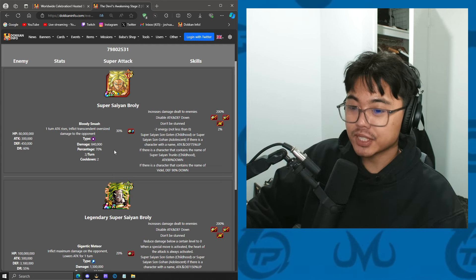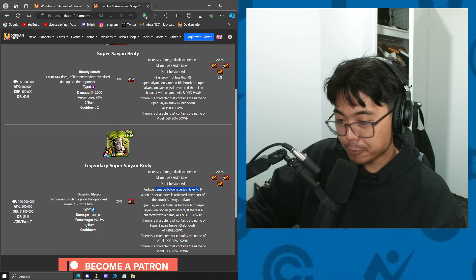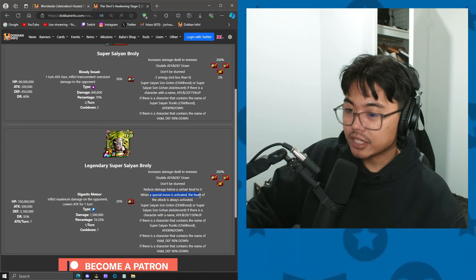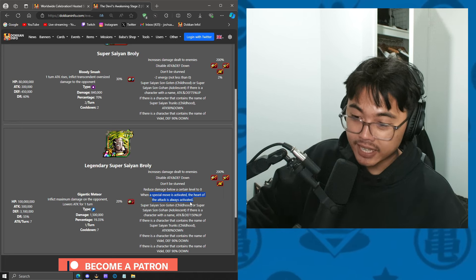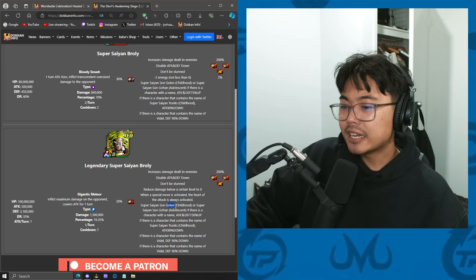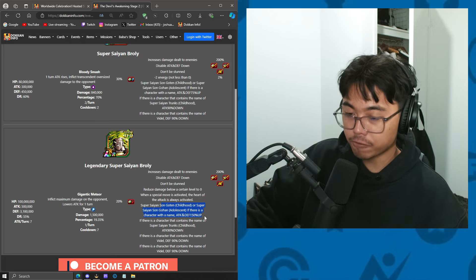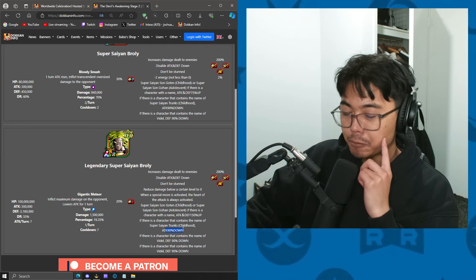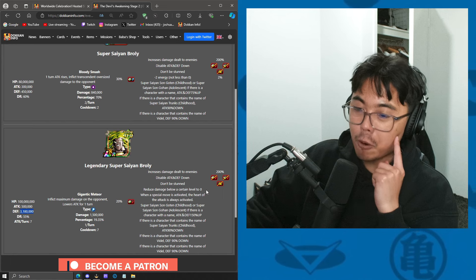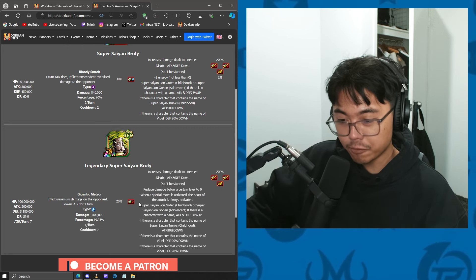Here are the stats for the Brawly second stage: two phases — STR and then TECH. It looks like it is a 1.5 million damage super, and he reduces damage below a certain level to zero. You can't lower his attack or defense, but you can seal. When the super attack is activated, a crit is always activated — this is the first boss that can critical you, so damage reduction is key. Advantage characters: Goten or Super Saiyan Gohan will raise Brawly's attack and defense by 150%. If you bring Trunks, his attack goes down 90%, and Videl lowers his defense by 90%, which is very helpful since he has 3.1 million defense. Sealing and bringing Trunks and Videl will help a lot.